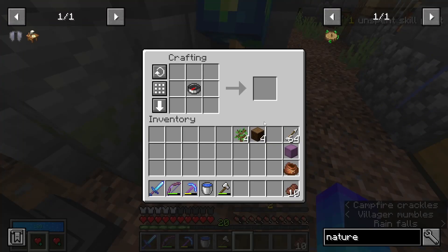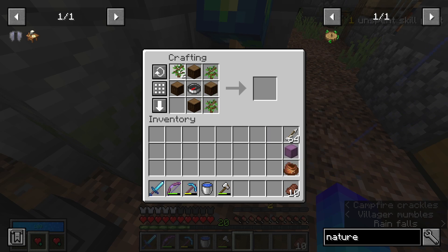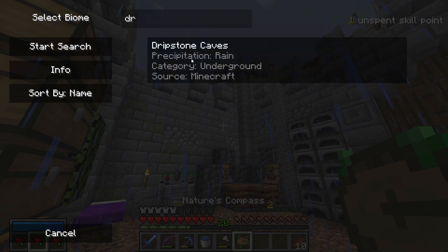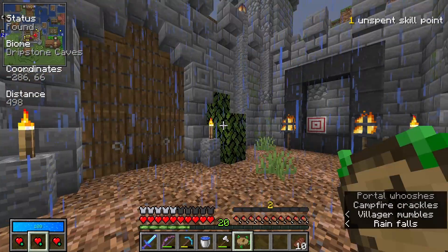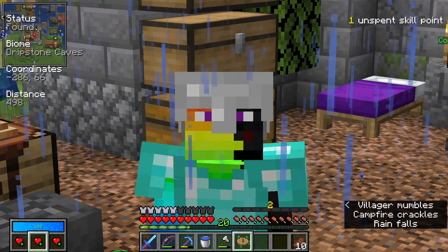A Nature's Compass is a great tool where instead of pointing north, it points you to a specific biome. You just search which biome you want and it will then point you in that direction. In this case, I want to find dripstone caves, and there's one 498 blocks in this direction. I guess we've got an adventure on our hands.